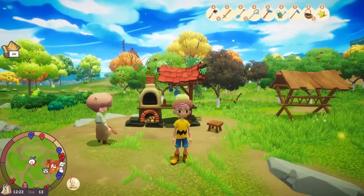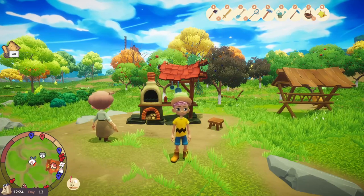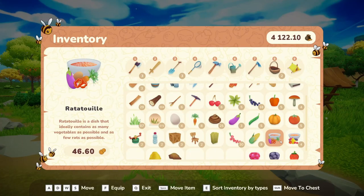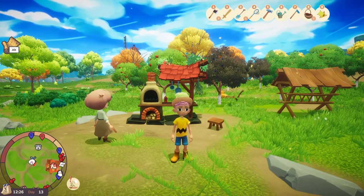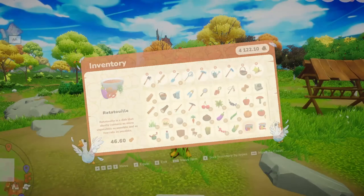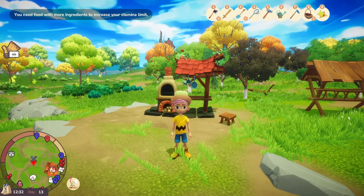As you can hopefully see, my fourth stamina bar isn't quite full — it's missing a tiny spot at the end. So what I'm going to do is eat some ratatouille, since that can get me that four bar max. We just consume it using F on PC, and now my fourth bar is completely full. We're going to head back into our inventory to show that eating another ratatouille isn't going to have any effect on increasing our max stamina level to five. In fact, it tells us that we need food with more ingredients to increase our stamina limit.